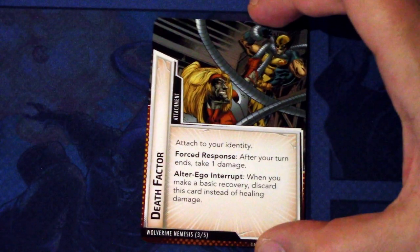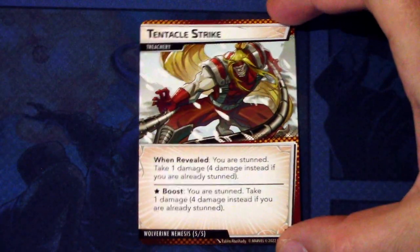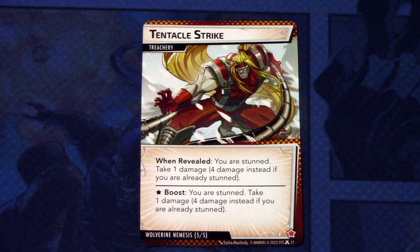Next up, we have Death Factor. Death Factor is an attachment attached to your identity. Forced response: after your turn ends, take one damage. Alter ego interrupt: when you make a basic recovery, discard this card instead of healing damage. This has two boost icons - a really annoying card to have. There are two copies of this. Lastly, we have Tentacle Strike. Tentacle Strike is treachery. When revealed: you are stunned, take one damage - four damage instead if you are already stunned. And it has a boost ability: you are stunned and take one damage, four damage instead if you are already stunned.